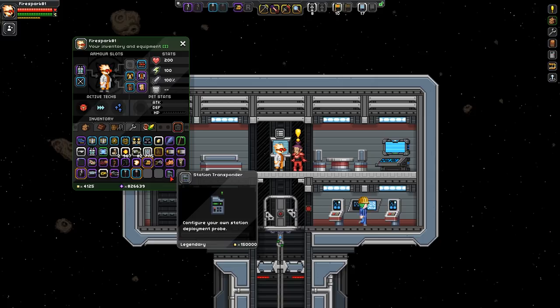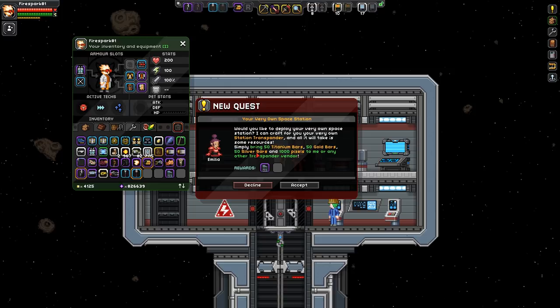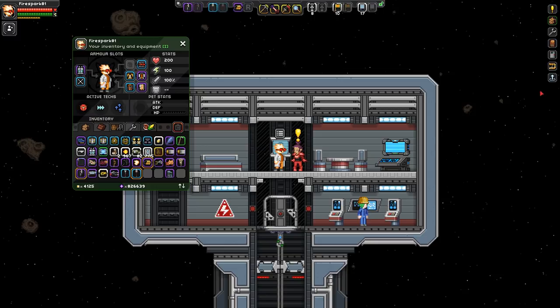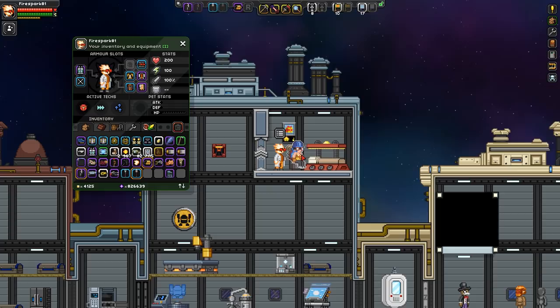Let's look at the cost: 50 titanium bars, 50 gold bars, 50 silver, and 1,000 pixels. If you refine all of this stuff, you get 4,750 pixels total — that's the total cost of this thing including the 1,000 pixels. That's what it costs you to purchase it. Now how much does it sell for? Back at my ship, I have a foundry merchant — this merchant is very important and we'll get back to why in a second.